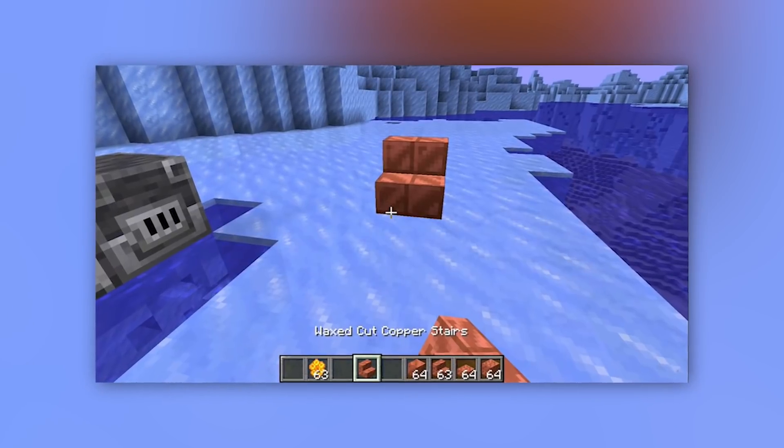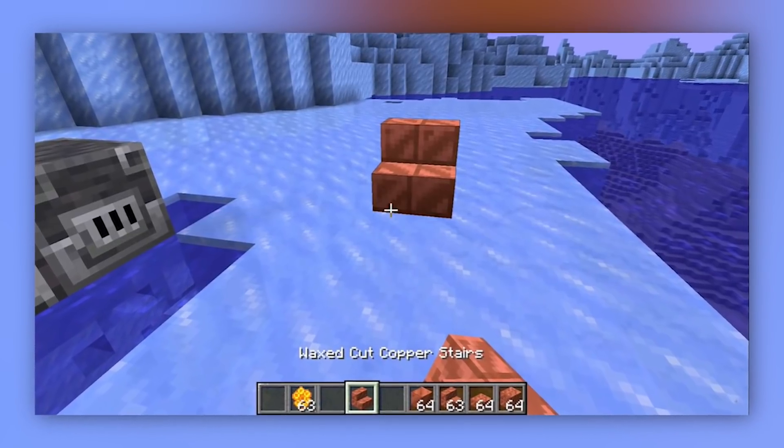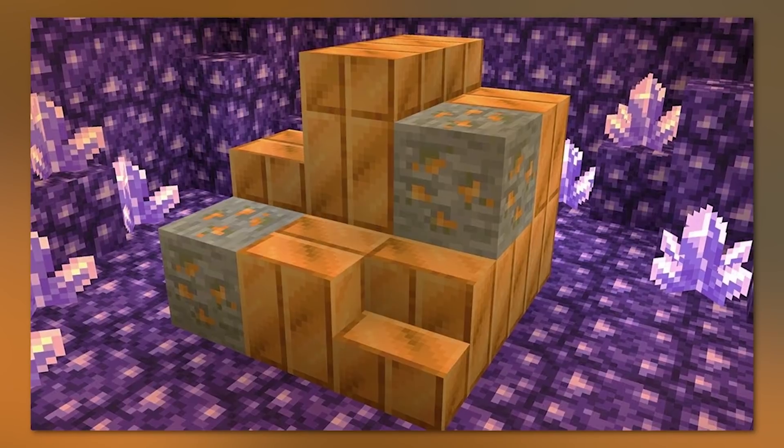So waxing is now ultra important so you can keep the look that you want. Copper will also replace gold in the drowned loot table, making it possible to make a copper farm, even if it's not a really efficient one.